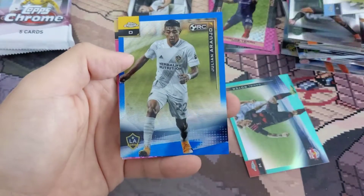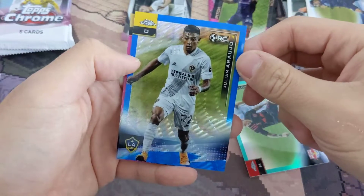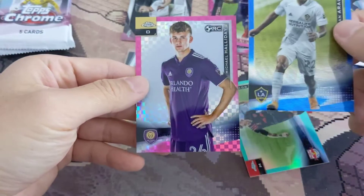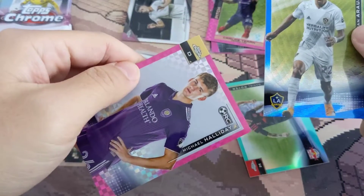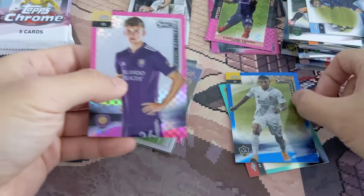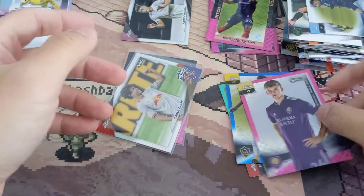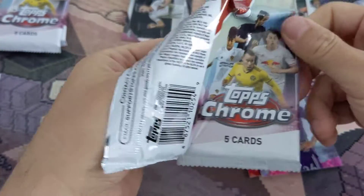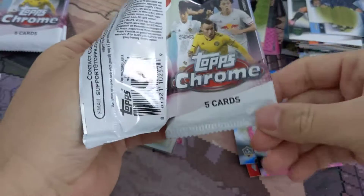Not getting any of the other top guys. There's a blue parallel and a rookie - Holiday, so this one should be numbered. Yep, 199 - it's a rookie, I'll take it. And another pink rookie. Not getting any of the top three guys besides the first couple of cards, but those are inserts.